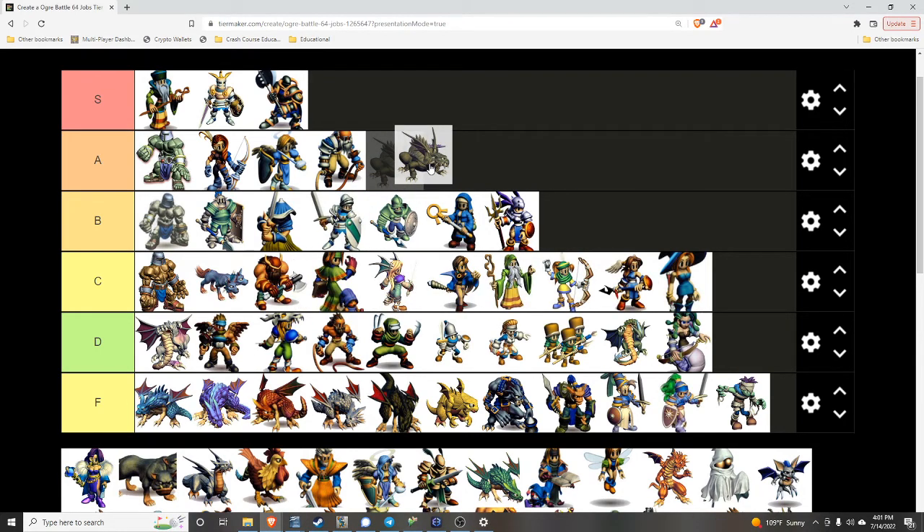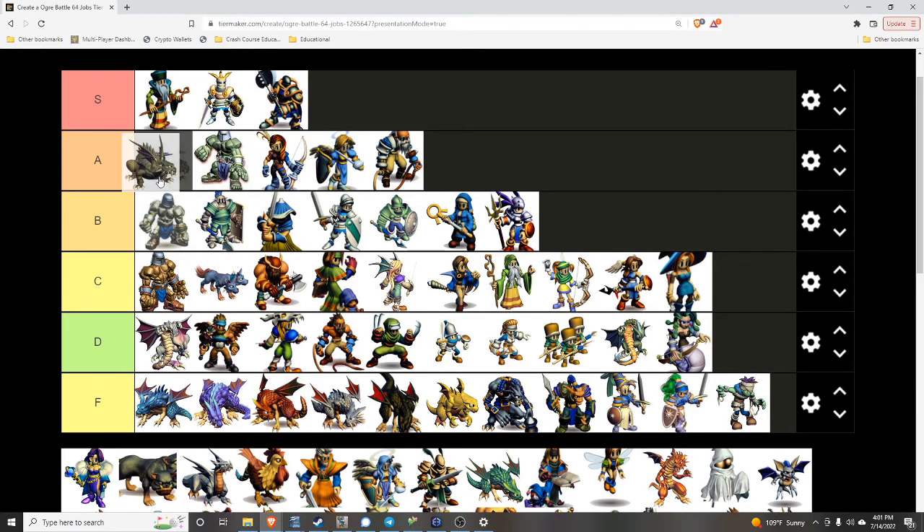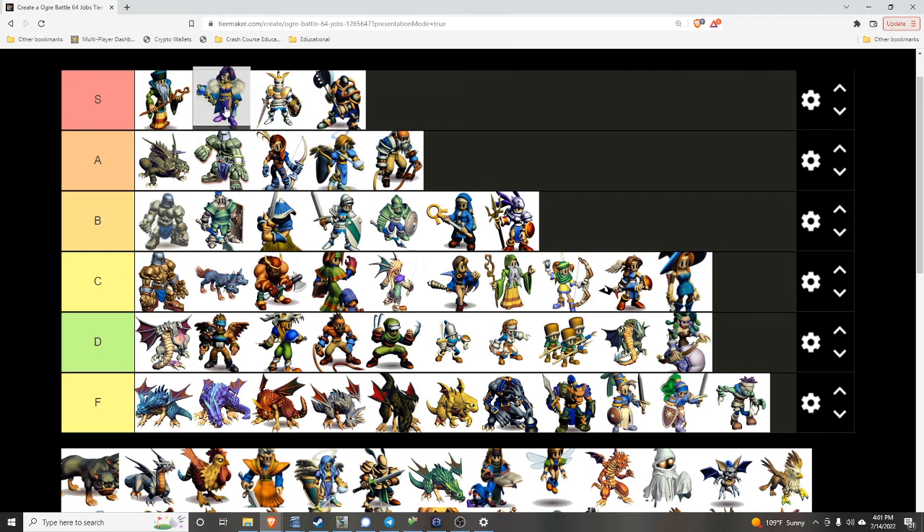Ozzy Daka — the upgraded version of the Earth Dragon — is going to be top A. He can't attack flying units, but he is probably the strongest dragon overall in terms of stats and debuffs. He lowers the power of enemies to the point where they don't damage you. Siren — same thing as the Archmage, doesn't have access to the same equipment so she won't do as much damage, but still very good.